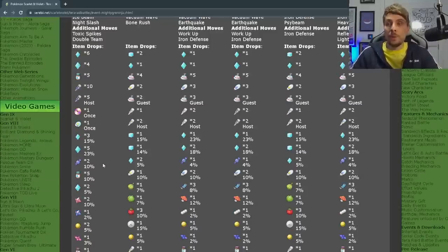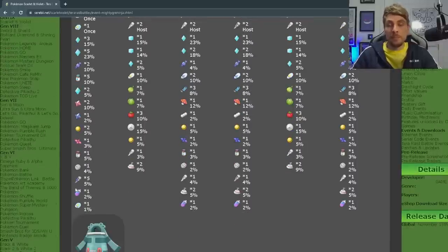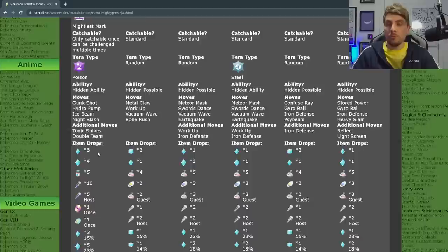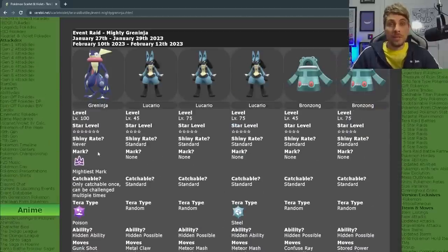You're going to have the chance to get an Ability Patch, an Ability Capsule, and Bottle Caps. And then a few other higher cost items like Shards and Nuggets — so really good item drops from this Greninja raid event. And alongside that, you're going to get the Spotlight Tera Raids of Lucario in 4 and 5 Star Raids alongside Bronzong as well.